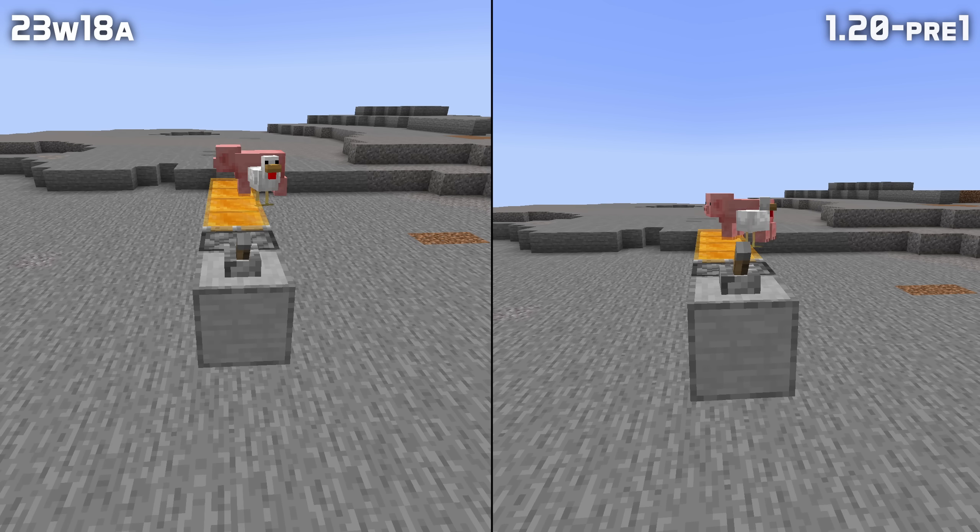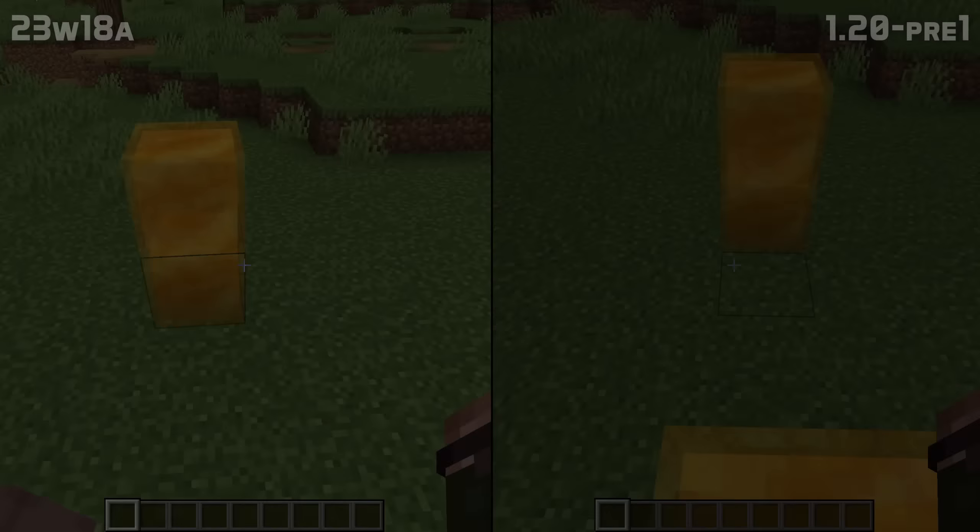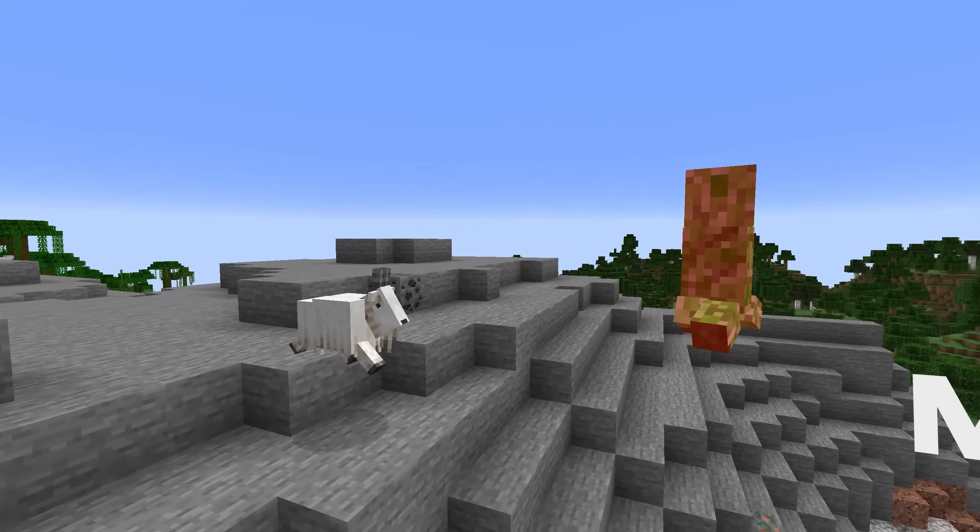In gameplay news, a very old bug with nether portals has been fixed. When you arrive on the other side after using one, the portal effect will now fade away instead of becoming overpowering and staying on screen. Placing an end crystal immediately after entering the end no longer causes the dragon to fail to spawn.